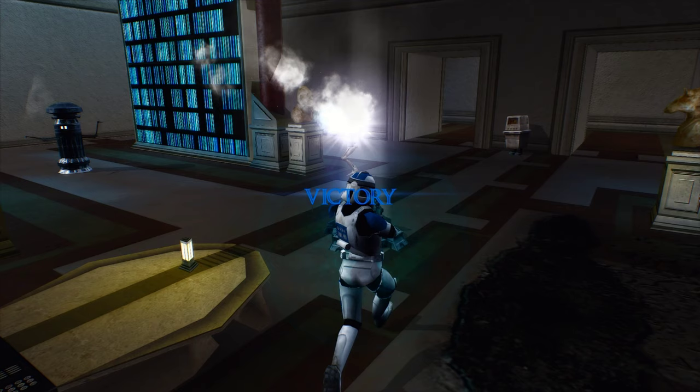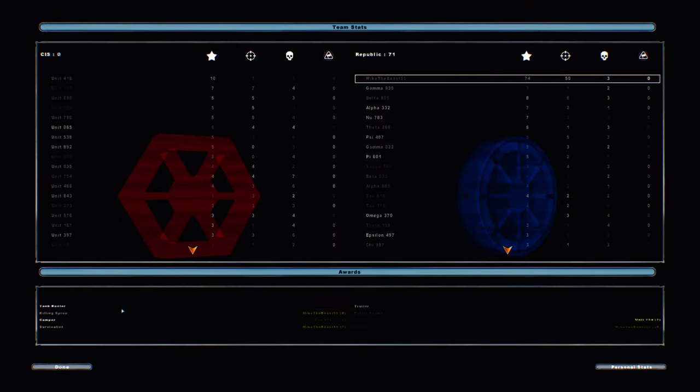And there we go. That will conclude the first gameplay of Ultimate Size Mod 7.0 by Nocta Spectre. Thank you all for watching, and goodbye.